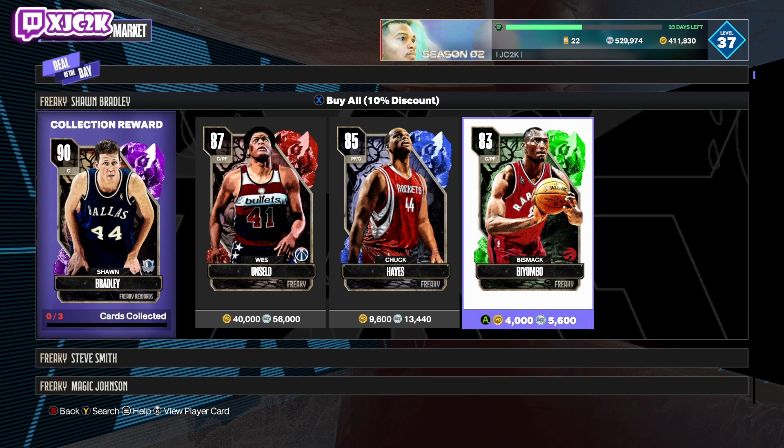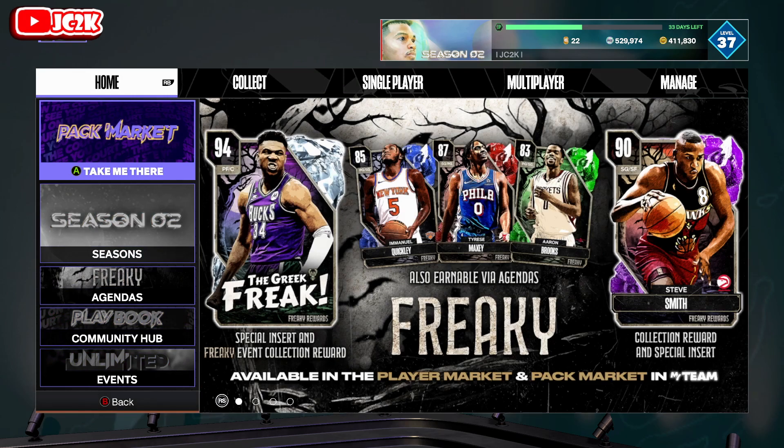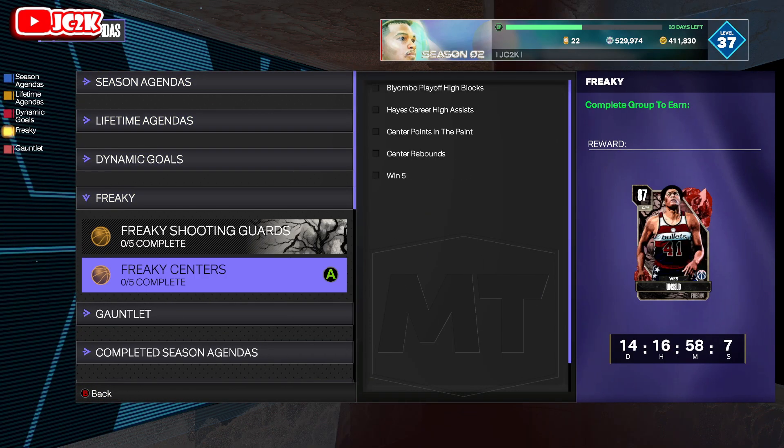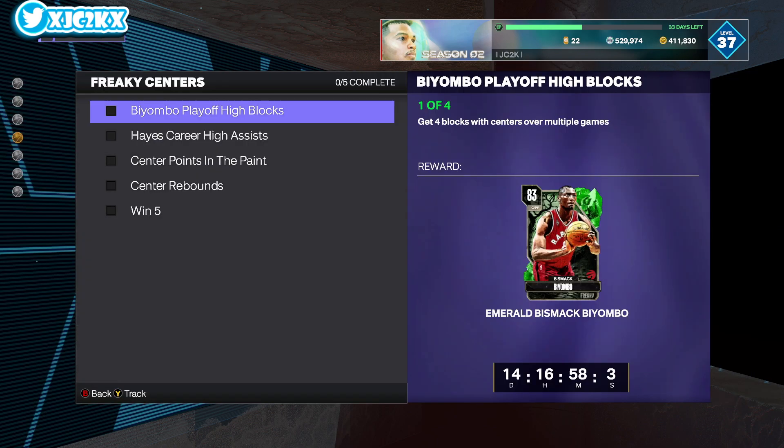Neither of those are entirely awful values if you're going for Giannis and don't want to grind the cards out. But you can also get them for free, which is great for no-money-spent players and people who have a little more time. All you have to do is complete these freaky centers agendas.